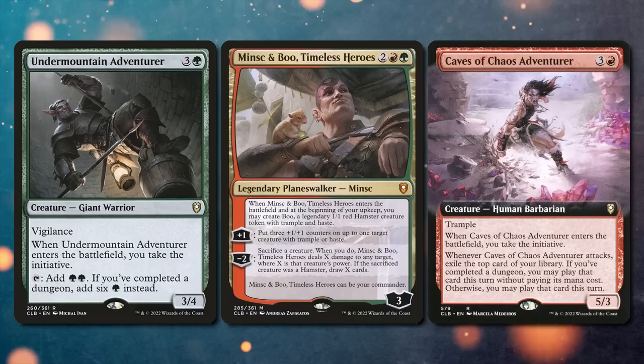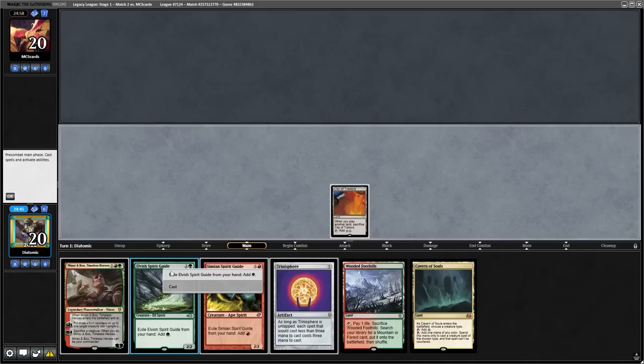This deck is all about your four drops. Having four Minskin Boo, four Caves of Chaos Adventurer, and four Undermountain Adventurer, you can have some explosive turn ones.